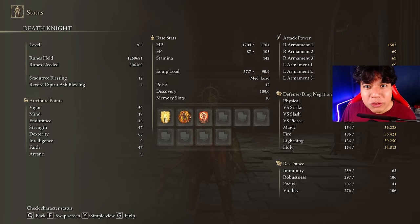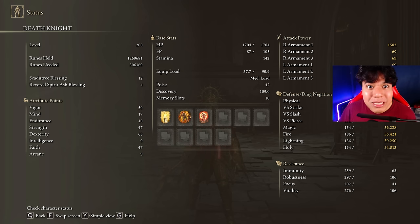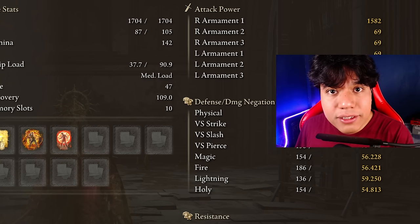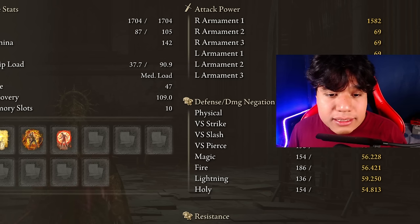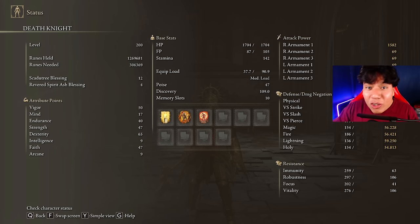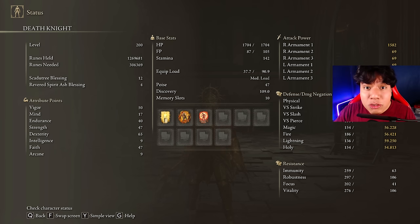In order to obtain the max performance of this weapon and have an optimal build, we are going to use 50 on Vigor, 40 on Endurance, 47 on Strength, 60 on Dexterity, and 47 on Faith. I know this stats distribution looks horrible, but it is actually the way you can obtain the best AR from this weapon and from the skill. If you go purely Strength and Faith the damage will be the lowest possible, if you go Dexterity-Faith the damage will be a little bit higher, and if you use this stat distribution the damage will be the highest possible. Golden Vow and Howl of Shabriri are going to be our main buffs. I strongly recommend using Howl of Shabriri over Flame, Grant Me Strength, because we are going to be dealing a lot of damage and that 30% extra damage taken is not going to be that significant. I only have my Sacred Seal at level 12, but you can push it all the way up to 20 and your damage will be even more broken, and your defense as well.